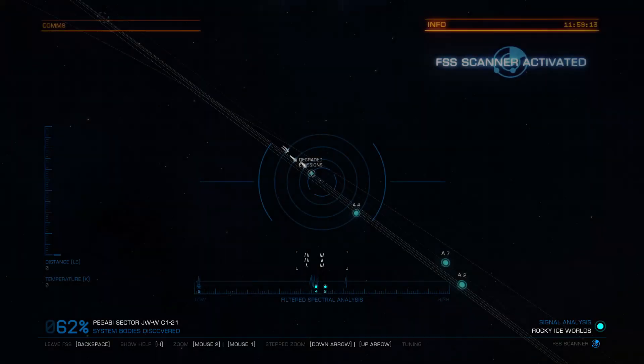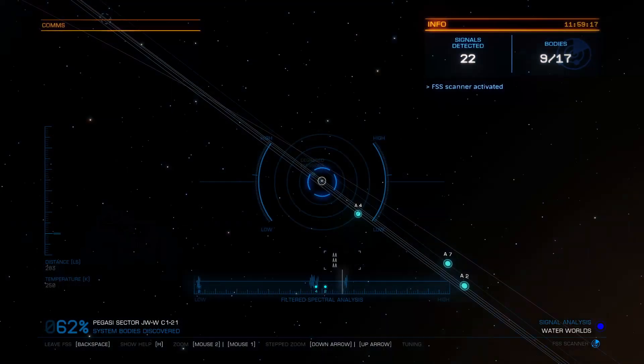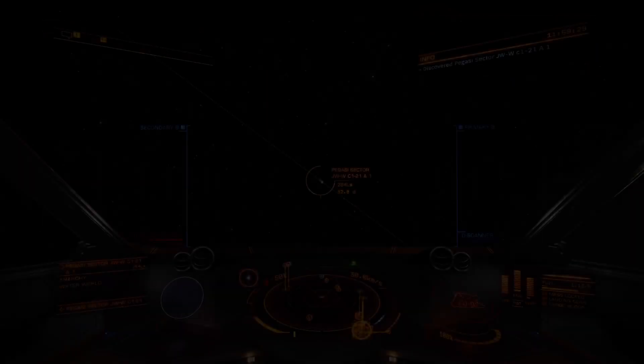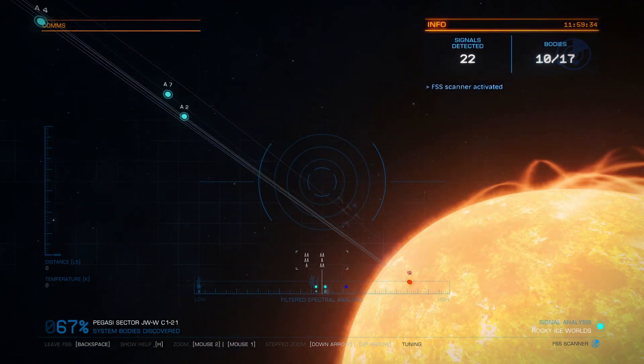Open FSS and there is the planet right there — click A or left click. That's my water world, and that will be the most valuable data to sell because water worlds are very expensive. I do normally scan the entire system every time because it's extra credits.